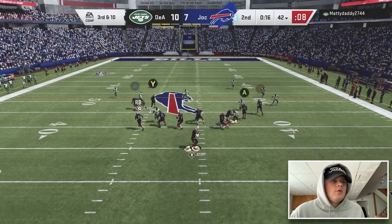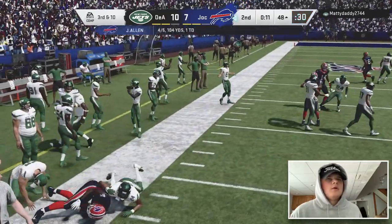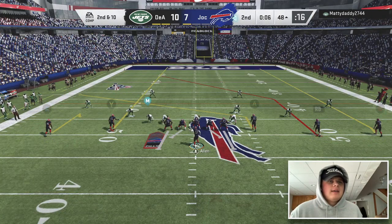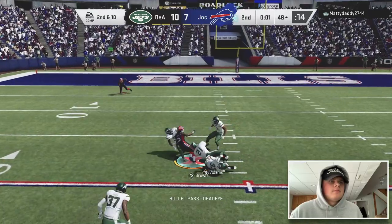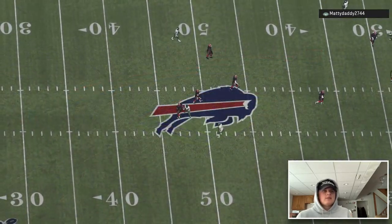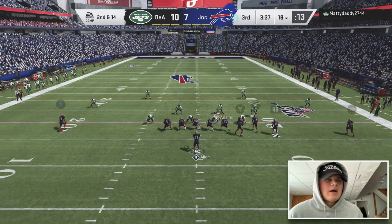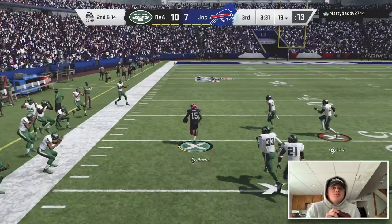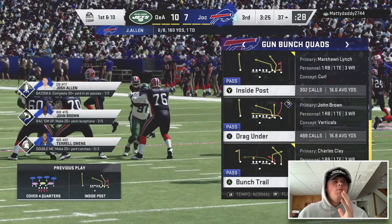We're going high to low here. Get out of bounds, get that block — yes sir. Ten seconds, need to get in field goal range. We're going for it here — one play, touchdown to John Brown if I can get him on this post. We're throwing it anyway. Second half — wow, that's so cheese. I could have got a second for that field goal. Oh let's go — oh my god, John Brown, you're out! That was disgusting, that was so silky.